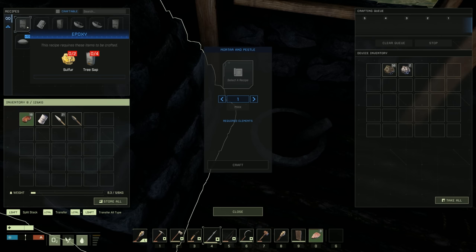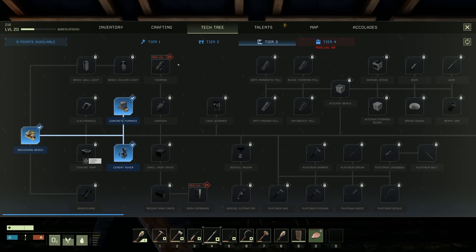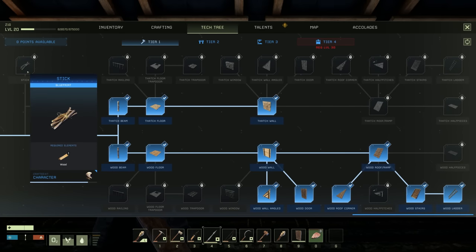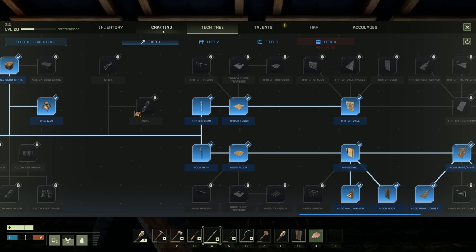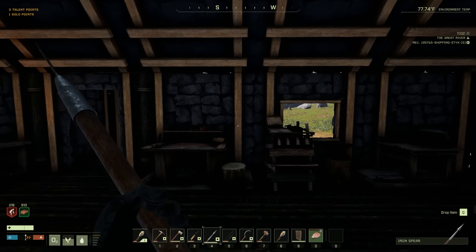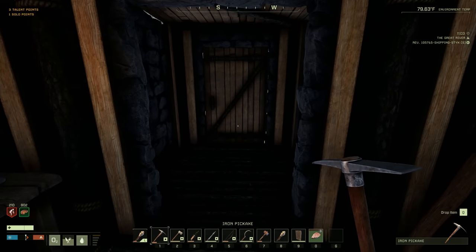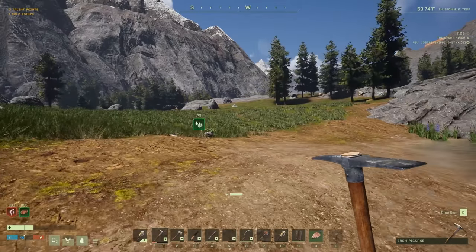There's an ability to craft sticks from logs which gives you basically all the epoxy you could ever want, so we might have to get that going. Sulfur and tree sap - tree sap normally comes from sticks. We need to go get some sulfur. I saw some sulfur over there - let's go see if we can find some. Oh there's sulfur and rock right there! We got a bunch of sulfur.